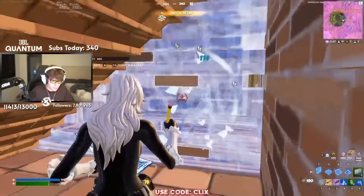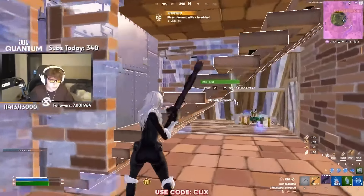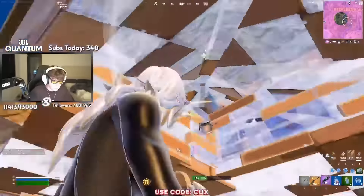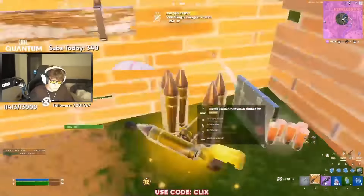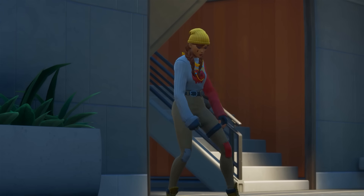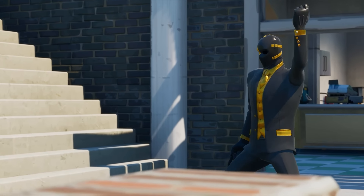The Axe of Champions 2.0 is obviously the best pickaxe — it has been the most try-hard pickaxe in the history of the game because it was only available if you won an FNCS tournament, but now that you can just buy this in the item shop, we had to include this pickaxe especially with the Black Cat. That is my video for the sweatiest combo of each season in Fortnite. Make sure to let me know in the comments down below which season was your favourite, and I'll see you guys next time.